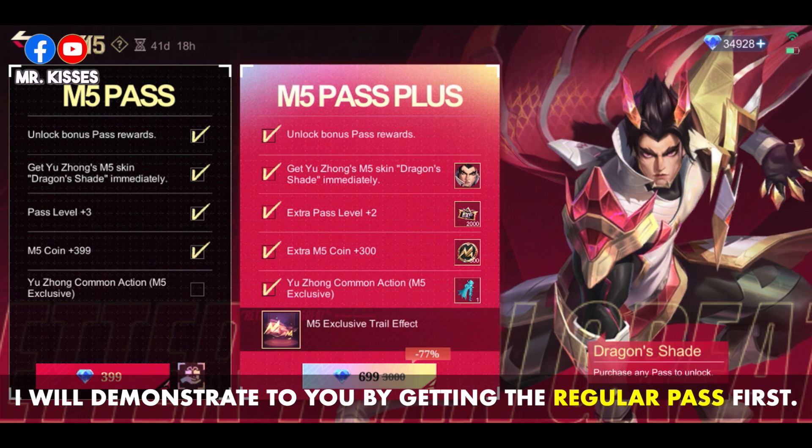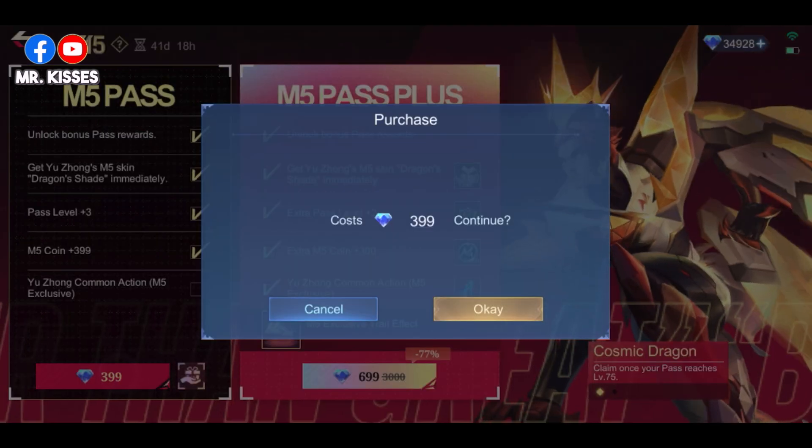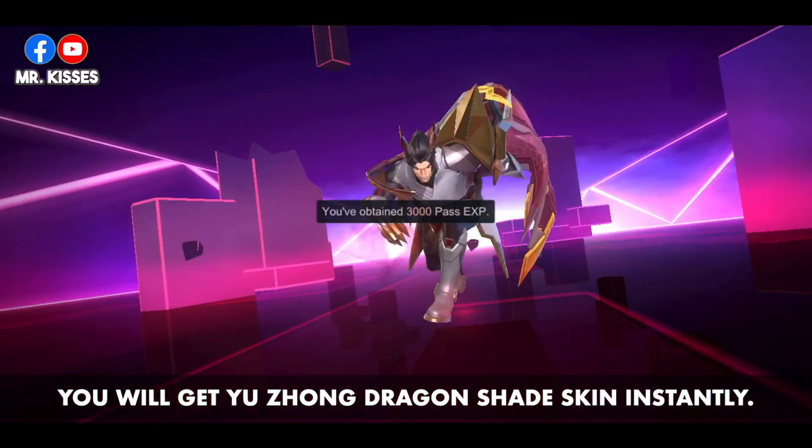I will demonstrate by getting the regular pass first. You will get the Yuzhong Dragon Shade skin instantly.